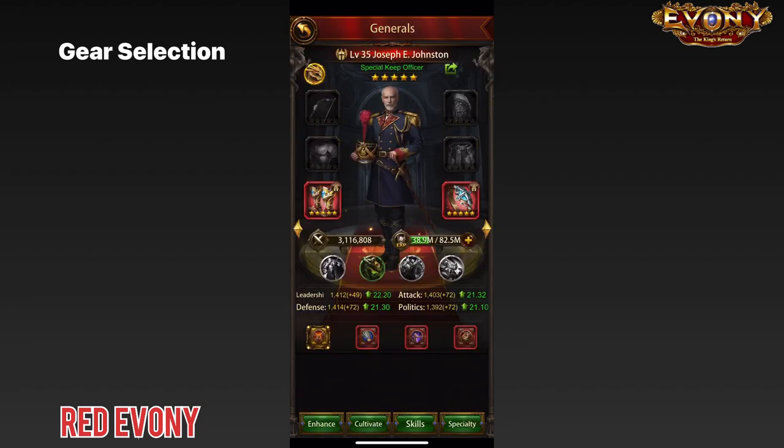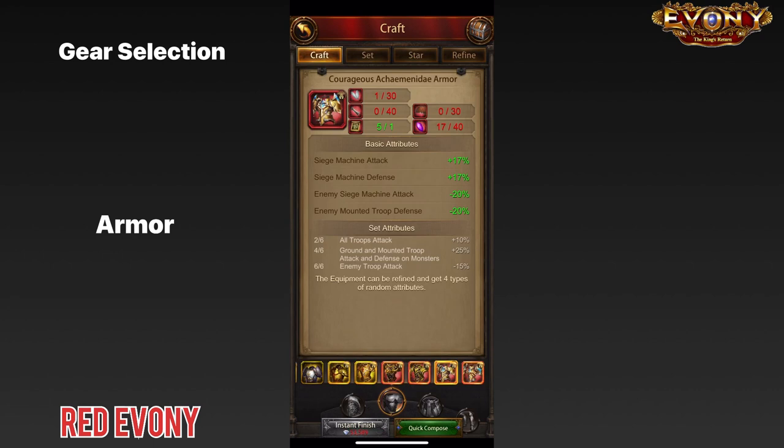Now that we're done with the boots, let's go on to the chest piece. The courageous Achaemenidae armor has two debuffs — enemy siege machine attack and enemy mounted troop defense, which is not particularly important — and buffs for siege machine attack and siege machine defense, which would be great if you were focusing on siege troops. For the fearless Achaemenidae armor, we have enemy mounted troop defense as a debuff, plus ground troop defense, ground troop HP, and in-city ranged troop attack — all three of which are very important stats for defense. So for the armor, we will go with the fearless Achaemenidae.